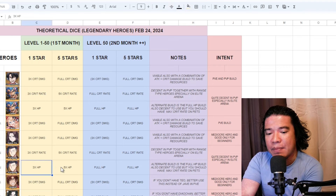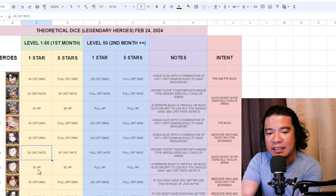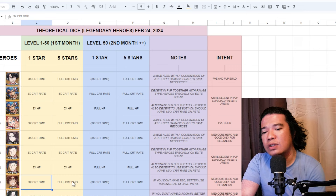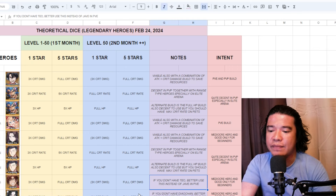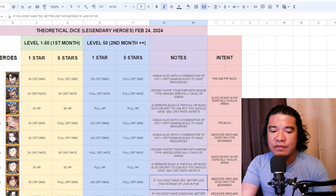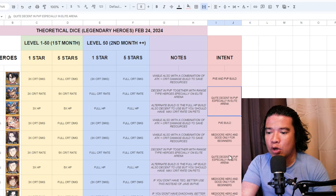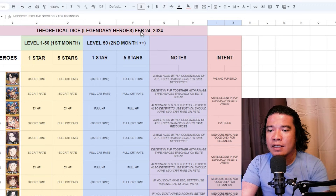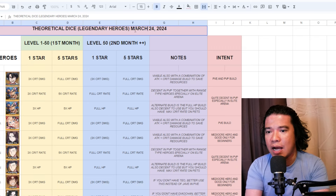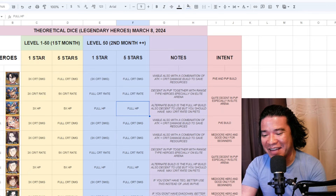For Yun Jung, use full crit rate — decent in PvP together with range-type heroes. You can also add some HP, and the build is similar to Jake. If you have decent crit rate, go for the HP build instead. For Jugul, use crit damage — if you don't have Teo, use Jugul instead of Jabe in PvE. For Big Chun, use full crit damage. Anyway, thank you for watching and see you again next time!